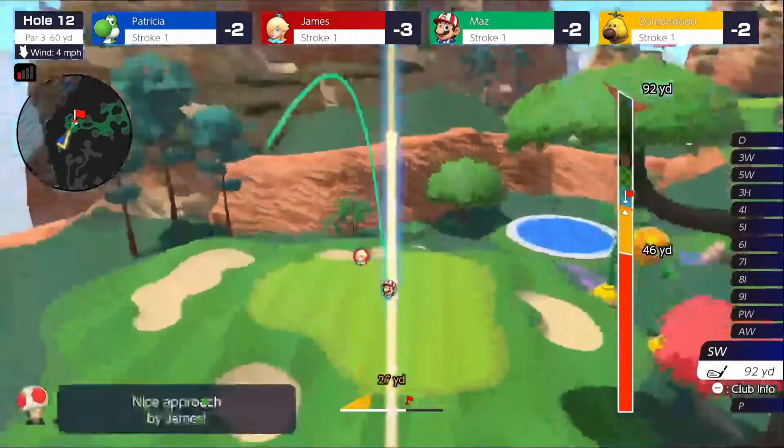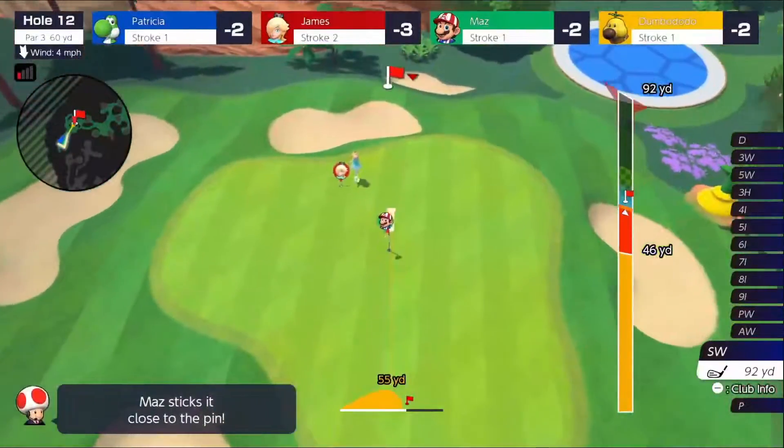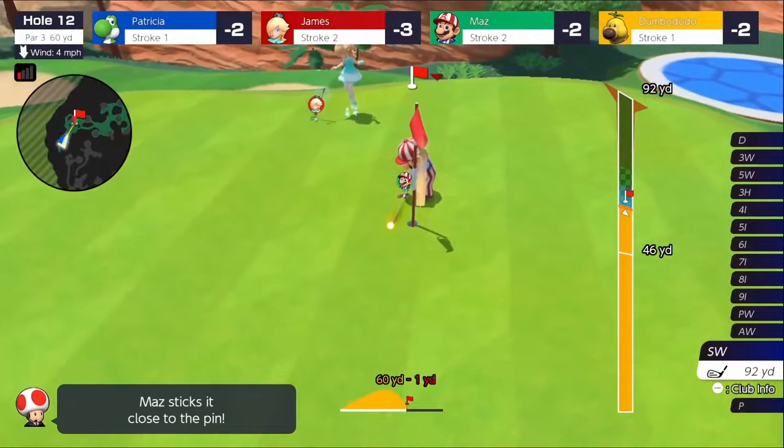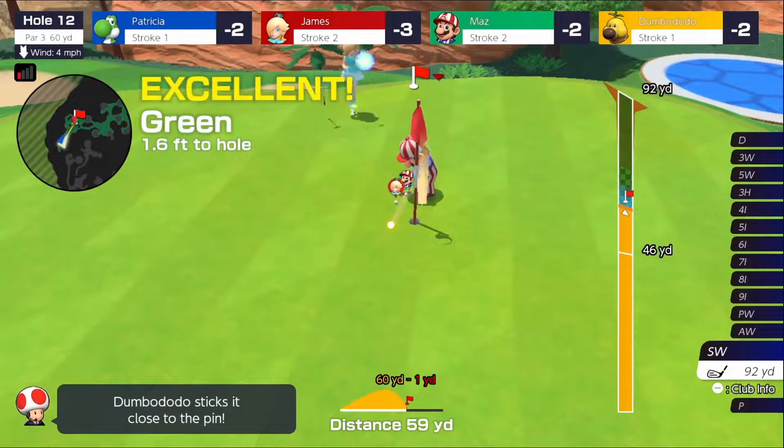I wonder what's the way to maximize getting a hole in one on these short par three ball courses like this one in Donk City. All we can do here is give it our best. Take a look here — super backspin. Ooh, that's got a shot, I think. Ooh, just over the hole. Ooh, look at the rollback. Could you imagine that rollback in the hole? That would've been sweet.